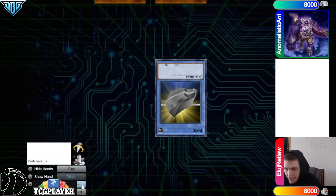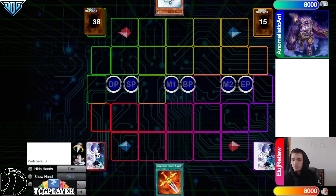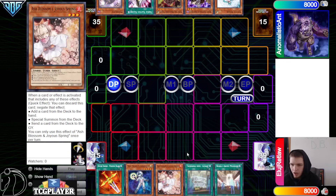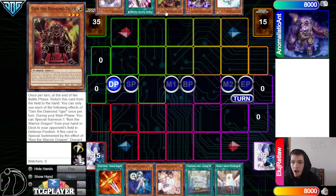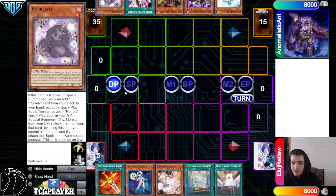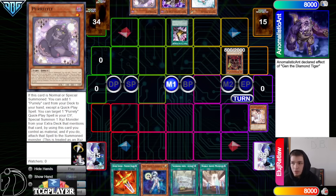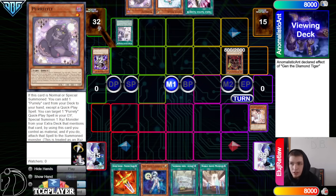Hopping right in, we're going to see Ant win the rock paper scissors shoot and they decide to go first. 40 versus 44 opening hands. We got Phoenix Blade, Connector, Ash Blossom, Owl Mace, Museum. They have Valor, Brow, Gen, Talons, and Perlily. Normal Summon Gen, effect chain Ash Blossom, go Talons draw Sleepy. Talons then go Sleepy, discard Brow, bring out Perlily.